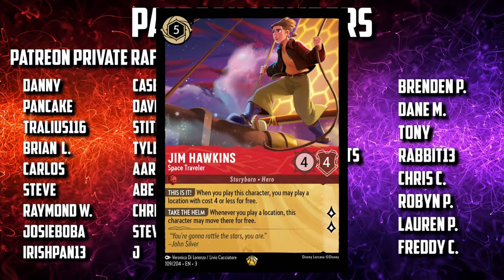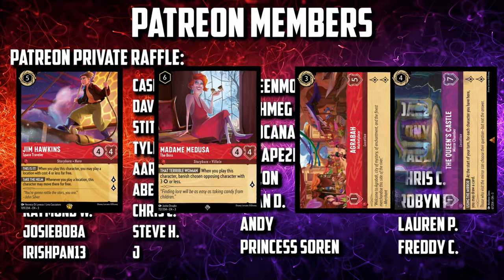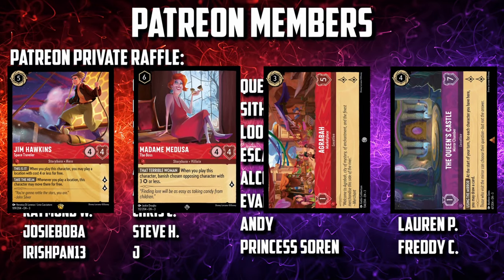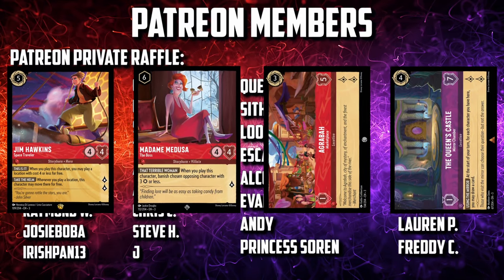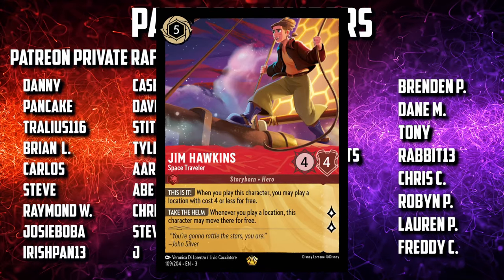Jim Hawkins Space Traveler, Madame Medusa the Boss, Agrabah Marketplace, and the Queen's Castle Mirror Chamber are the four new cards we've mixed into this. Jim comes down at five, bringing along with it one of the two locations.